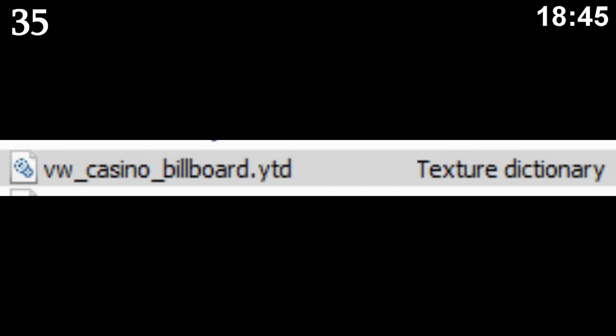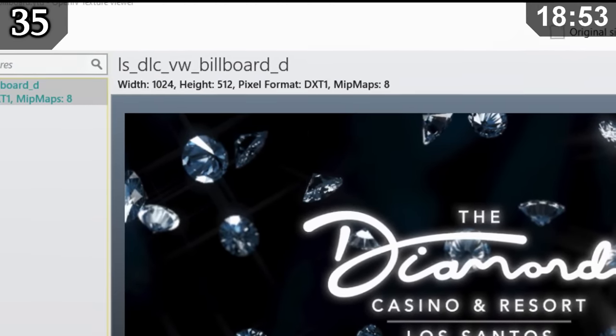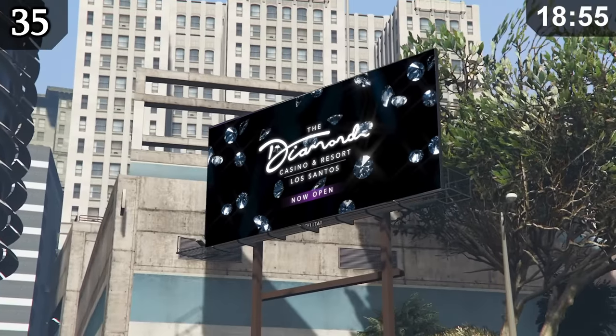When the Diamond Casino update came out, there was originally going to be billboards around the city promoting its grand opening, as made apparent by the game file ls.dlc.vw.billboard. It would have likely looked something like what's shown here.